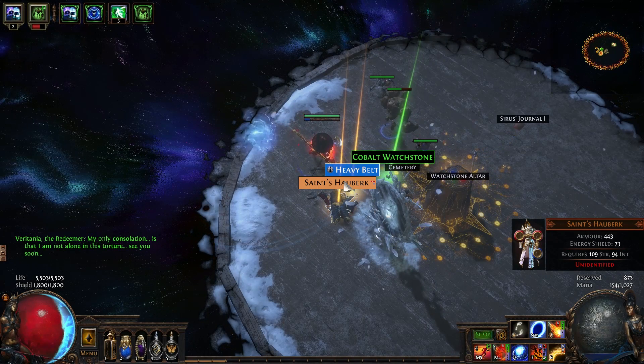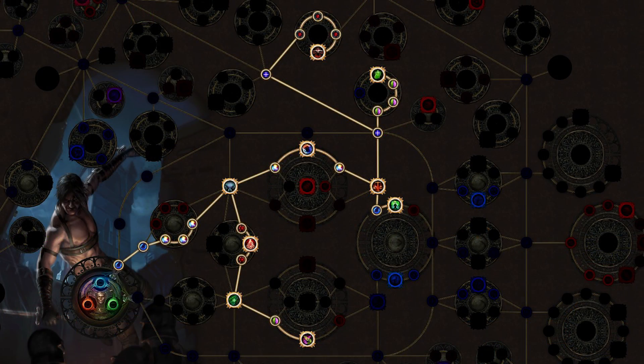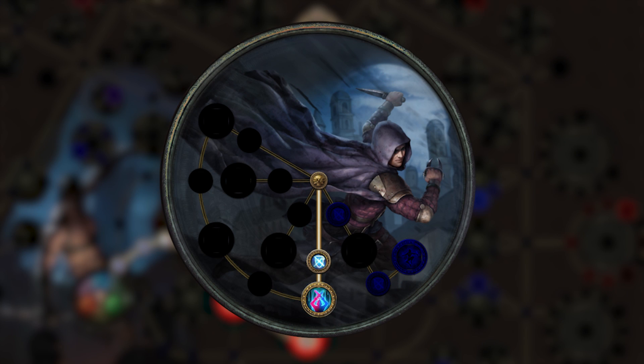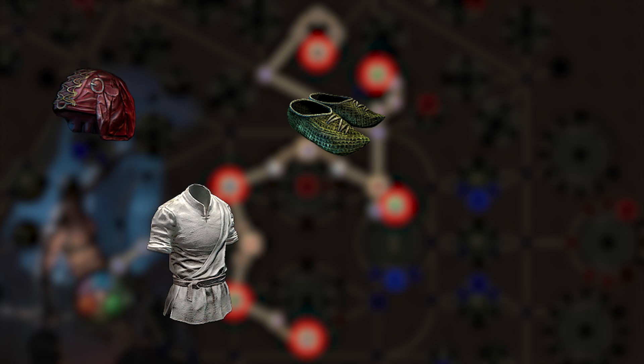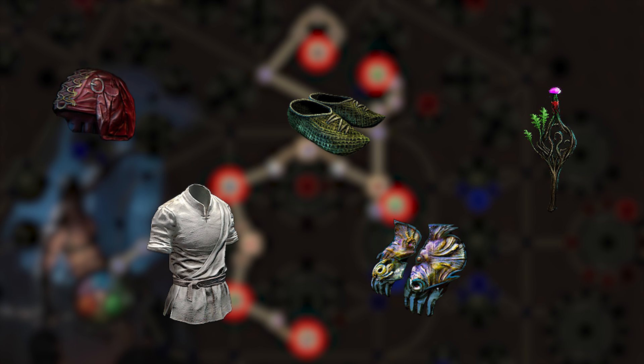To start off your leveling journey, make your way around the shadow start, picking up nodes like Trickery, Coordination, Entropy, and Lethal Assault. Then make your way up through Growth and Decay into Written in Blood. For your first lab point, take Patient Reaper. If you can afford it, gear such as Goldrum, Tabula Rasa, Vonderloose, Loctonial Crest, and Lifesprigs will make your leveling experience much smoother.